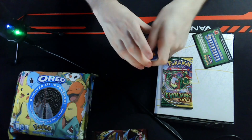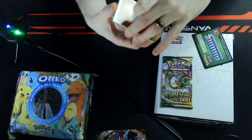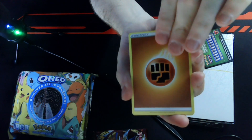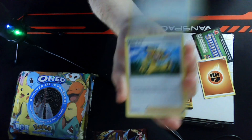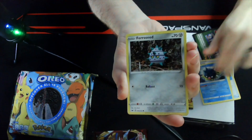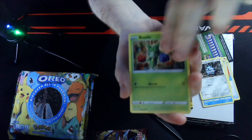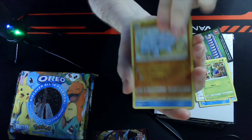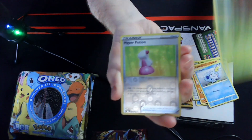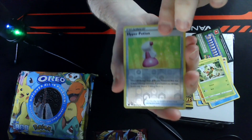There was that one set of first partner packs that put out green code cards by accident — remember that? Oh yeah, I do remember that. Qwilfish, Rhyhorn — nice, OG. Sobble, always nice. Grookey. Reverse Hyper Potion.